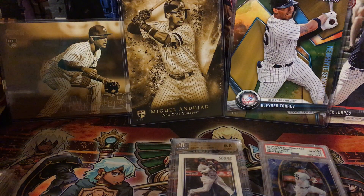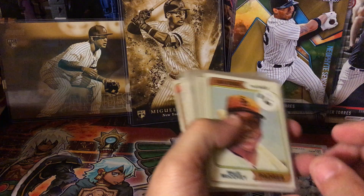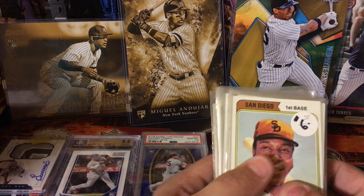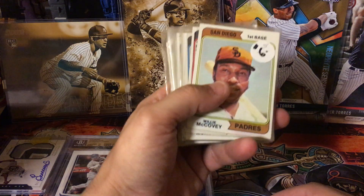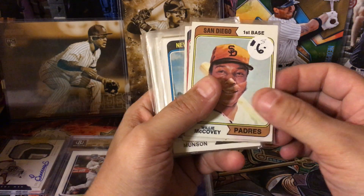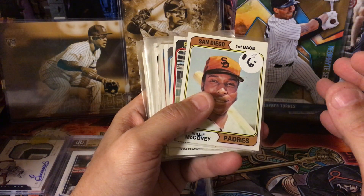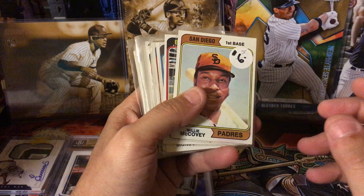Before I wrap this video up, hopefully if Cueto Corner is out there — I got a bunch of these vintage cards that my dad picked up recently. I love them, they're great. They're from 1973 and 1974. There's a bunch of them and these are just some of the highlights that I pulled aside — about 300 to 400 cards total. I sent you an email Queto — if you want to send me an address I'll send these to you.